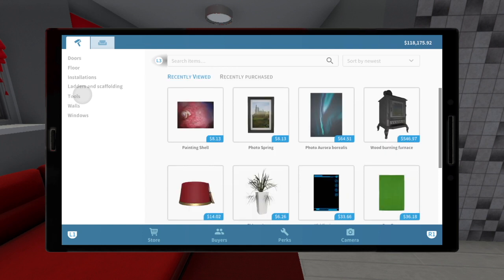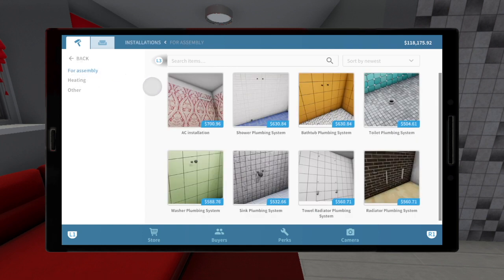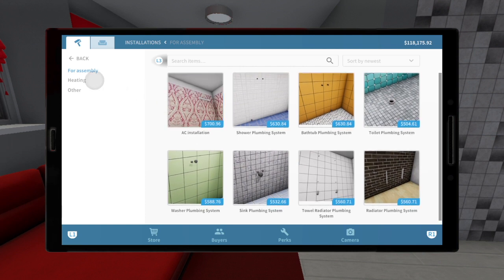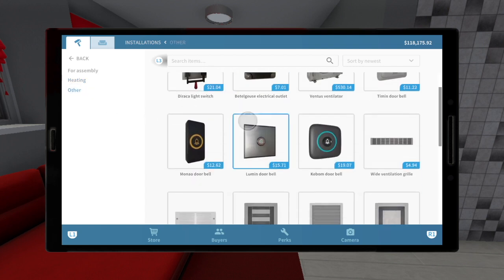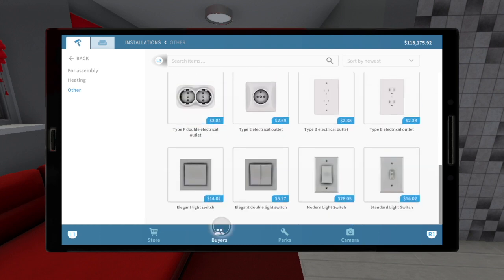If we go back, we now go into installation. This is for assembly. It gives us our AC, our bathroom, our washer hookups, as well as our radiator. If we go to heating, this gives us the towel bar, the radiators, and the AC. And other is the light switches, doorbells, and outlets.